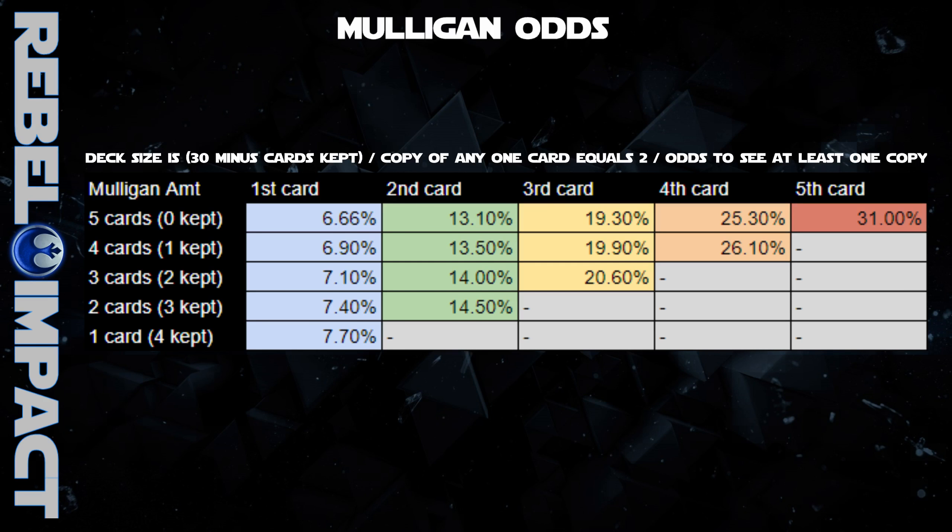This chart shows you the odds for a mulligan where you did not get a single copy of any two-copy card you want. For the five-card mulligan, the odds are exactly the same as the previous chart because you literally made the deck 30 cards again by returning all five cards and drawing a new five. What makes the mulligan special is that the cards we keep are now removed from the deck, which modifies the deck size. That's why the odds of drawing a new first card on each column increases a little bit depending on how many cards you kept.